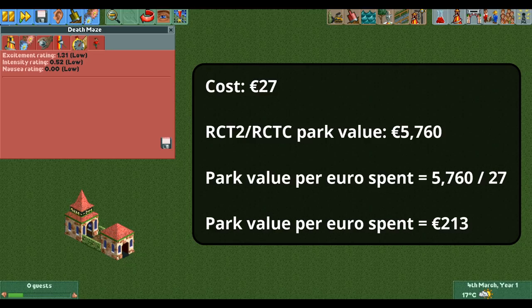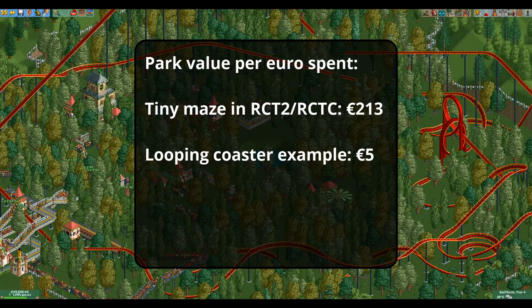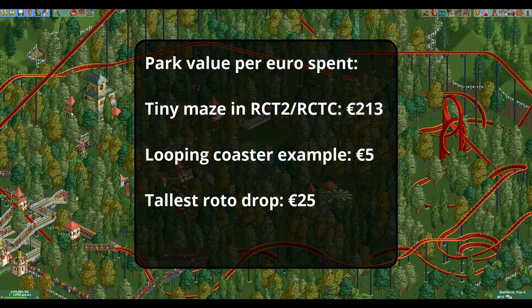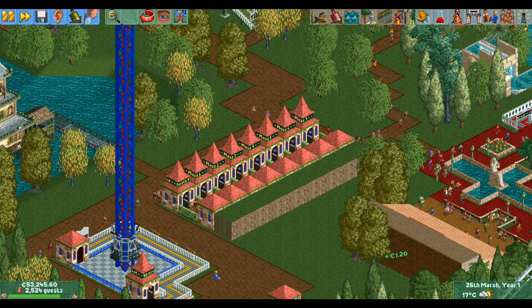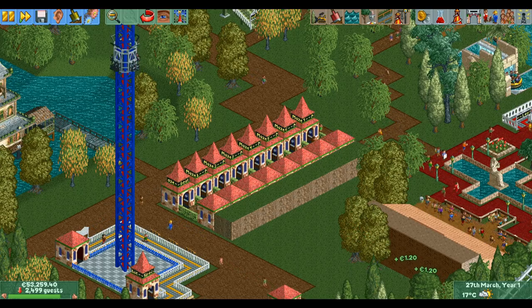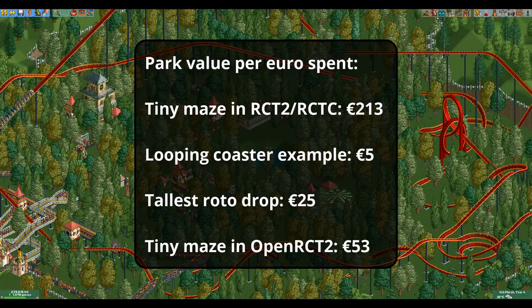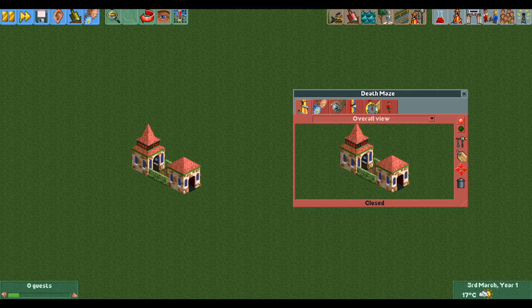The best ride for this is undoubtedly the tiny maze, which I like to call the 'stew death maze' — named after Stew who started the trend of dropping guests into the void with this one-tile maze. This maze costs only 27 euros, making it the cheapest ride in the entire game. In Vanilla and Classic it gives 5,760 euros of park value, meaning 213 euros of park value per euro spent — unmatched by any other ride in the game. The looping coaster gives about 5 euros of park value per euro spent, and the tallest rotodrop possible gives about 25 euros per euro spent.